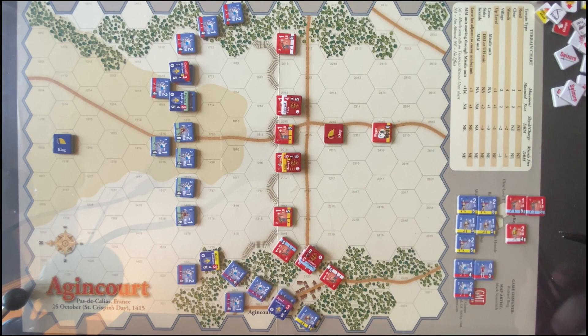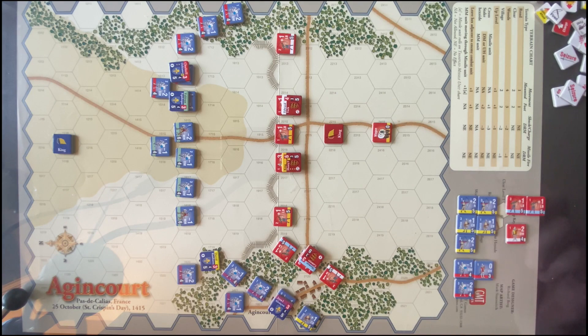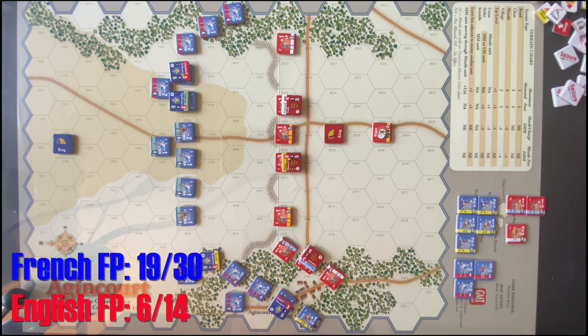During the first two assaults, the French were able to knock out two longbow units and one men-at-arms unit. Not a ton of casualties, but the English don't have many to lose, and that's forced them to leave some gaps in their lines. The big question is: can the French punch through and do enough damage right away to win the day, or will the longbows sustain those charges and carry the English to victory? A critical note here is that the French have lost 19 of their 30 flight point damage casualties. If they get to 22, we roll a die at the end of each initial activation. If they go over 30, the English win.